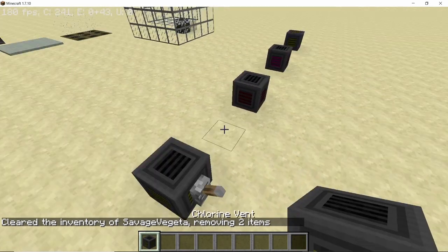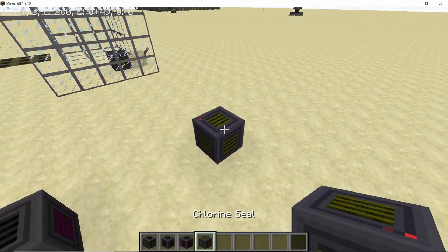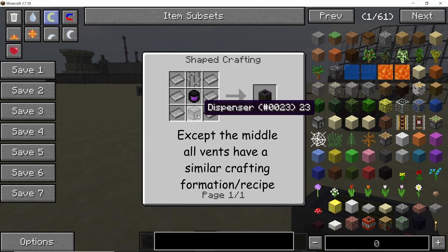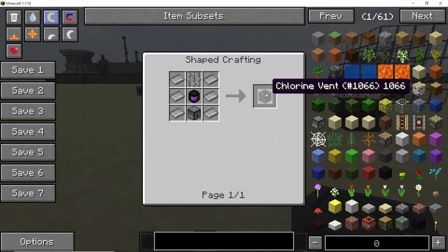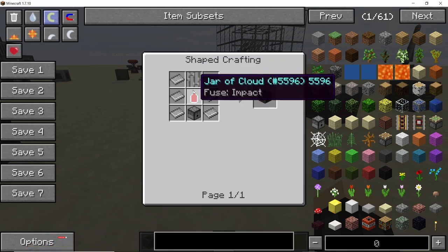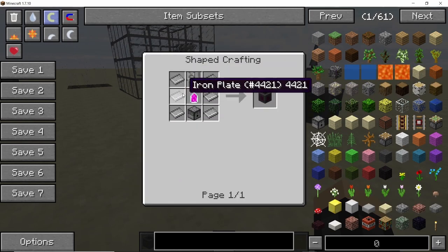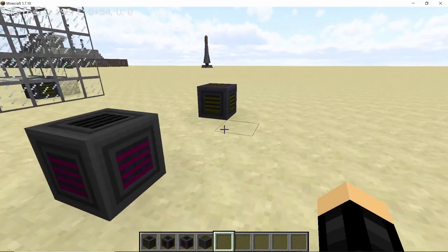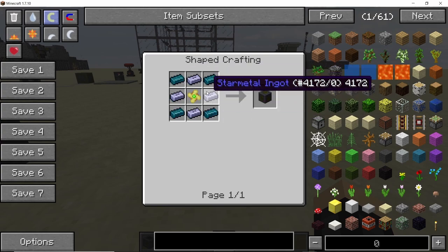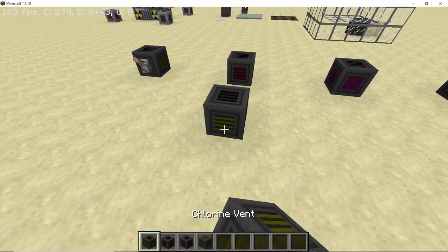Next we're going to discuss seals and vents. There are three types available: the chlorine vent, the cloud vent, and the pink cloud vent, plus the chlorine seal. The vents and seal release gas into the atmosphere. The cloud vent is crafted with six iron plates, one dispenser, one iron bar, and a jar of cloud. The pink cloud vent uses the same recipe but with a jar of pink cloud. The chlorine seal is the most expensive, requiring four saturnite ingots, four star metal ingots, and one chlorine pinwheel.